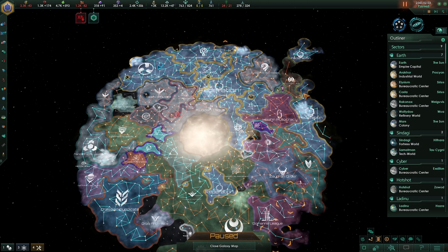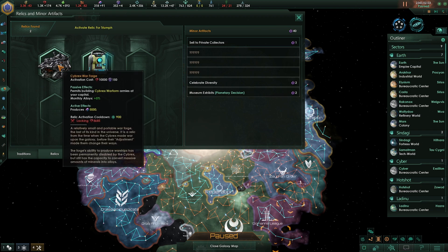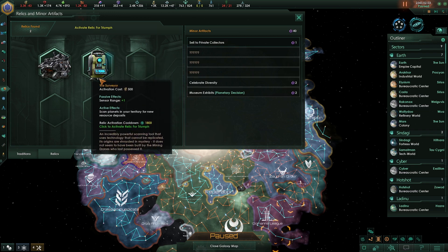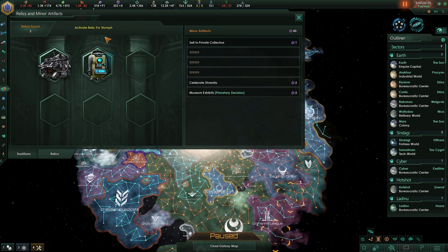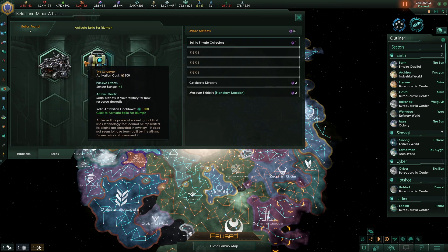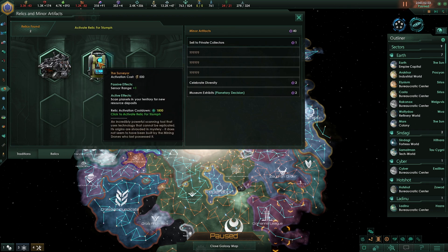Hello and welcome back to Stellaris! What I left us with last time was this Relic Activation, and I would love to activate the Cybrex Warforge again to get some more minerals. This is always nice and it's very cheap. I don't really have anything saved up, but I am going to do that because the Relic Activation cooldown is much higher for this one — it's also much cheaper, so we'll just do that.